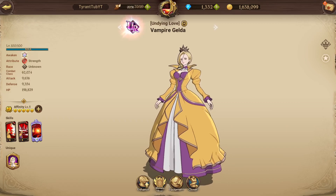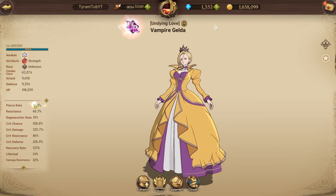But here she is. She is quite good. She is once again an HP-based character, meaning that you don't need attack gear. CC will also be quite low as well, but I'll get into the reasons why in a second. Pierce rate is very good. Resistance is like standard. Her base crit chance and base crit damage — her base crit damage isn't too bad, but her base crit chance is actually quite low.